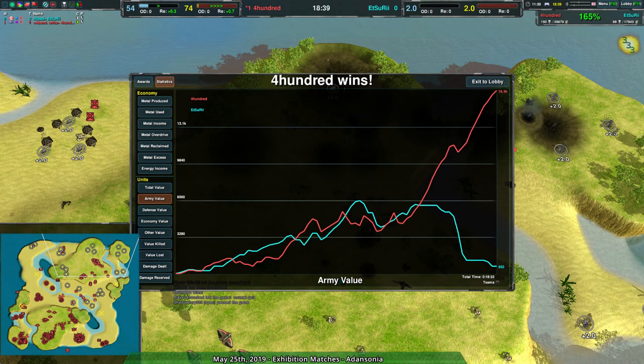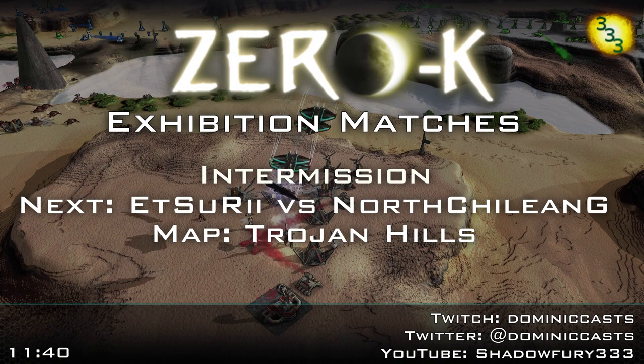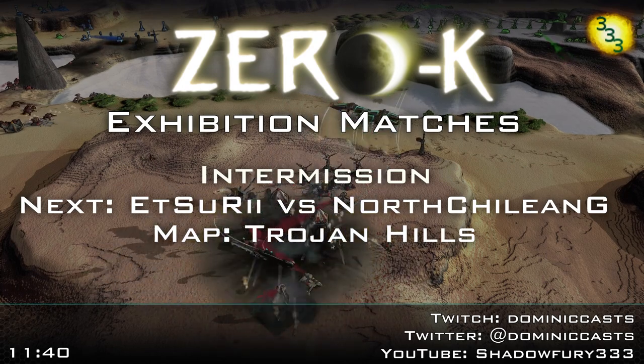Sorry about that — I had expected that would be a little bit more of an exciting game. But unfortunately we got a decent game that ended in desync, which I don't think I've ever really had to deal with, very rarely at least. Next match, Etzuri will be able to redeem themselves — Etzuri versus North Chilean G on Trojan Hills. So at the very least it's not over for Etzuri to show off what they can do. Desync makes sense. If things are going wrong, it's probably desync. We'll be back with that in a couple of minutes.